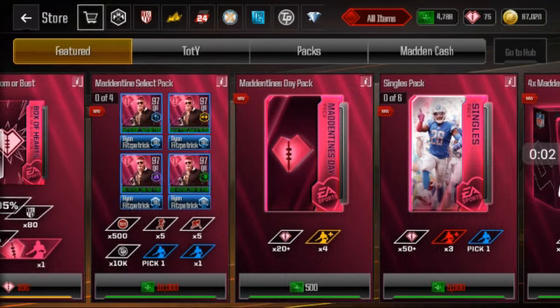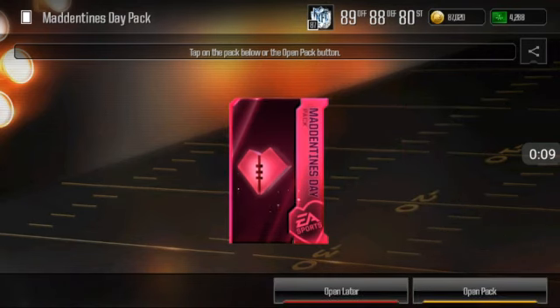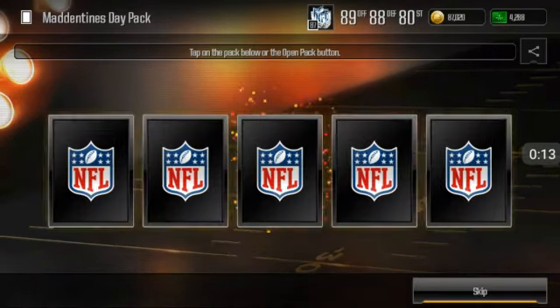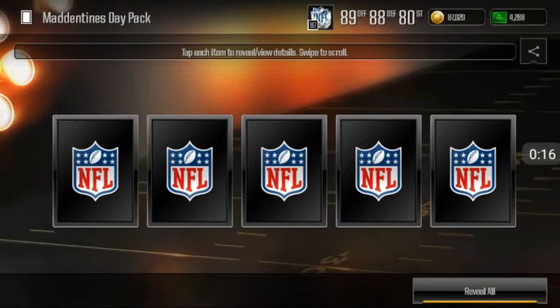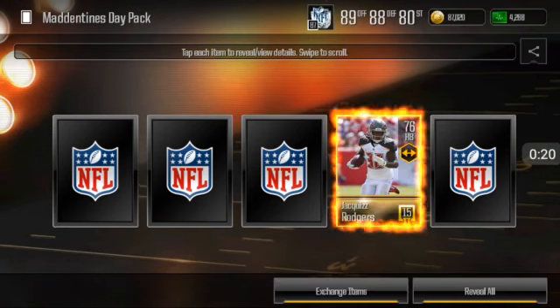Alright, sorry about that network timeout guys. Let's go ahead and open up these packs. Alright so let's open up the first one — like I said we're going to open up two. I'll screenshot on the second one. Okay so we're looking for some elites here. Hopefully we can at least get one out of these two packs. I'll be satisfied with that honestly.